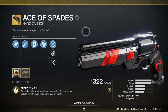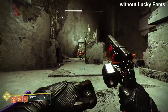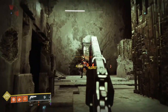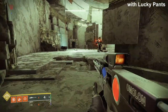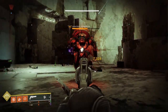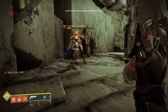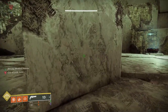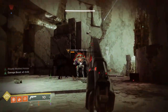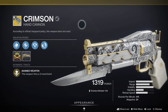Ace of Spades is an exotic kinetic hand cannon that handles really well with great perks. It comes with Memento Mori — reloading after a kill loads the magazine with extra damaged bullets and grants radar while aiming down sights — and Firefly, where precision kills increase reload speed and cause the target to explode dealing solar damage. The Lucky Pants effect stacks with Memento Mori, giving a kill-reload buff of six shots at 50% each, making Ace of Spades a really good choice.